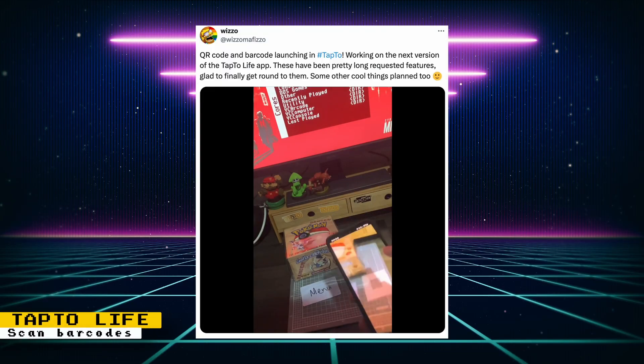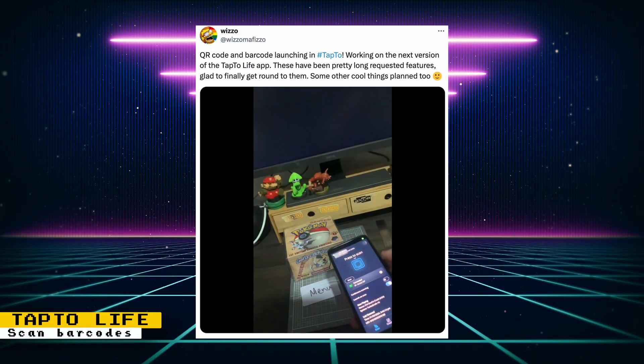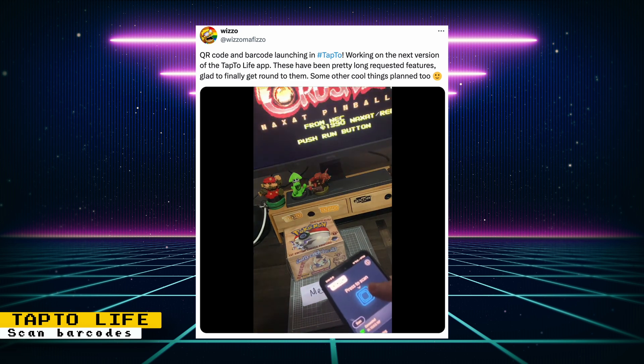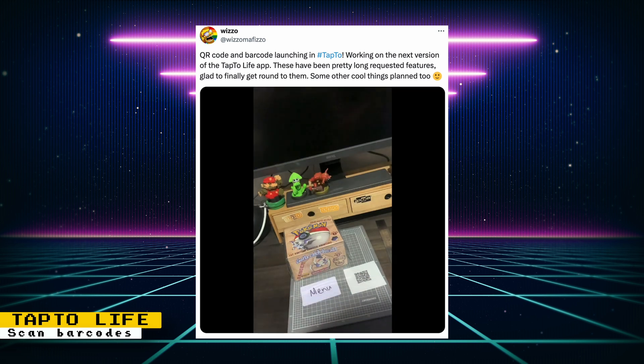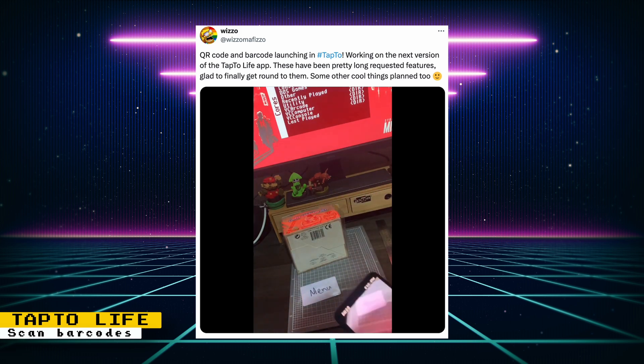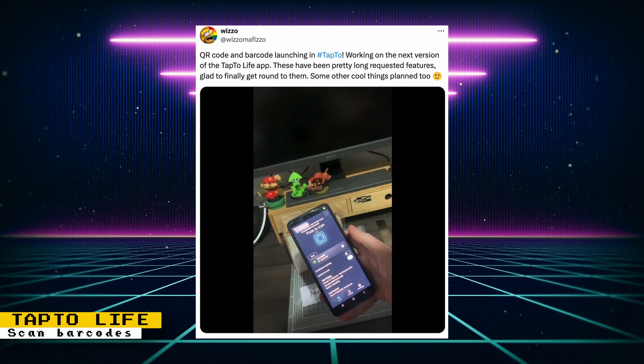The Tap To Life app that allows you to tap NFC tags to your phone and launch games on your MiSTer FPGA now has the ability to scan barcodes. This means that you can take an original game box and scan it with your phone to launch the game associated with that barcode. You are also not limited to scanning game boxes, as Wizzle shows off scanning a box of Pokemon cards.